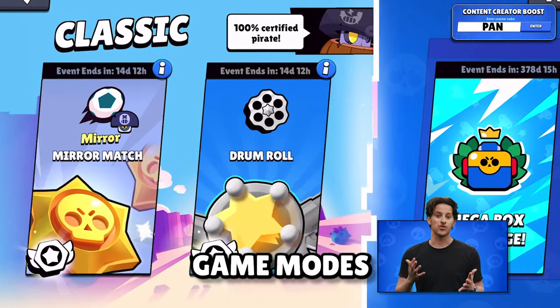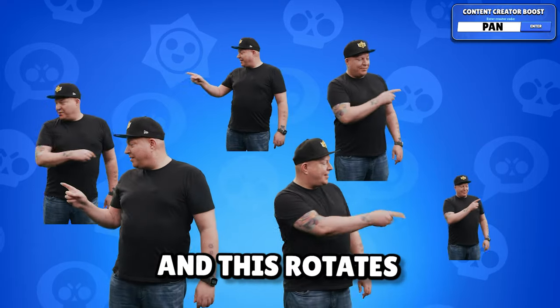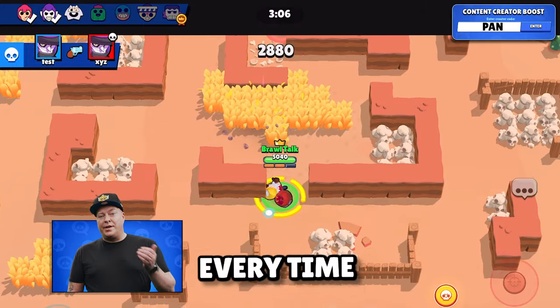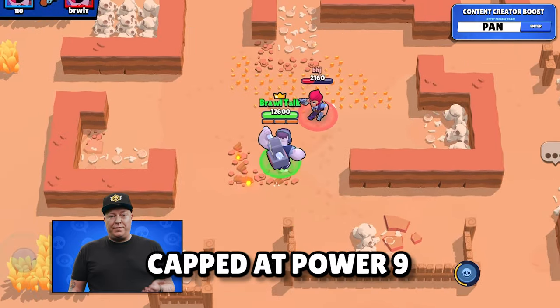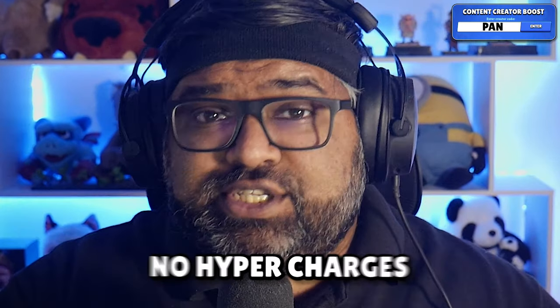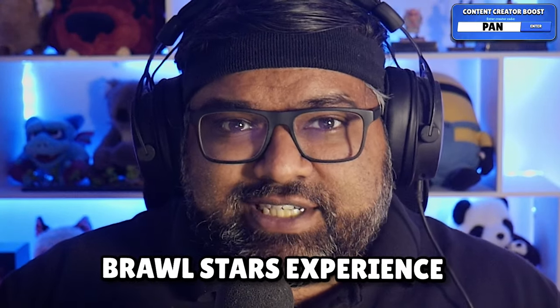There are also two classic style game modes. Mirror Match is a mode where all players play the same brawler, rotating from a pool of the original 21 brawlers on OG maps. Drum Roll is another modifier where you change to a new brawler every time you defeat an opposing brawler. Both modes have brawlers capped at power 9, running only the first star power with no abilities, no gadgets, no gears, and no hypercharges — the vanilla classic Brawl Stars experience.